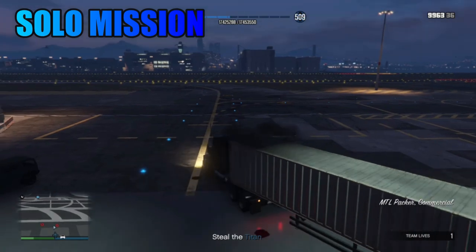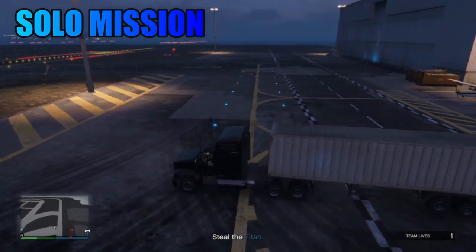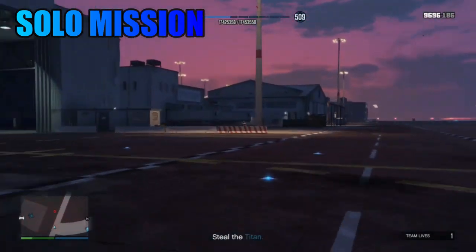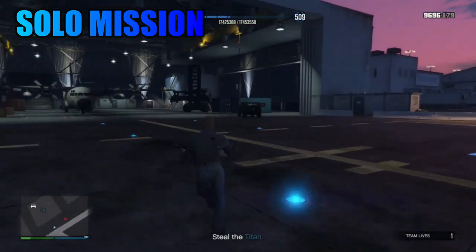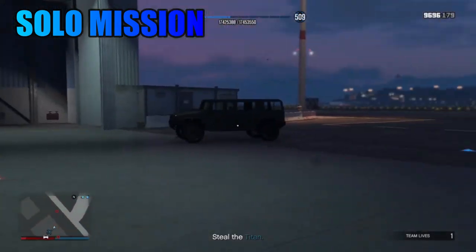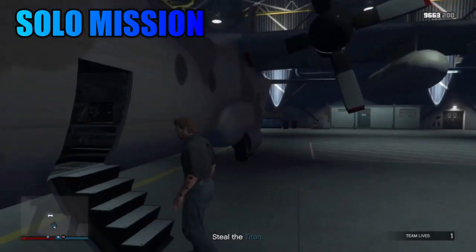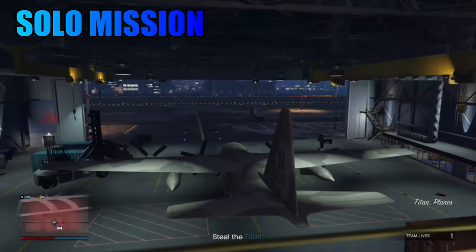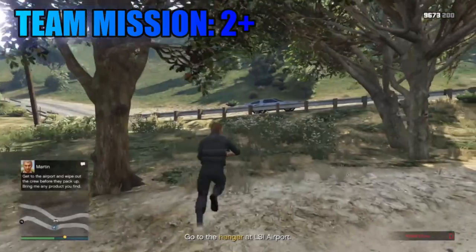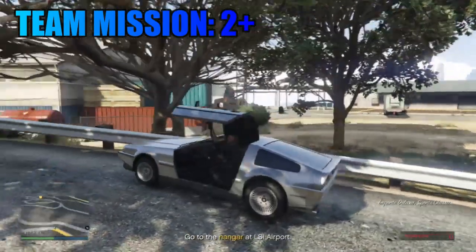Another one is Los Santos Connections. I'm going to be putting on the screen which ones are good for solo and which ones are good for teams. So Titan of a Job you can do on your own but you take your time with it. These are all opinions based on hard difficulty. Los Santos Connections you can also do on your own, but one part is about timing, and it's probably better with at least you and one other person just to make it a slight bit easier.